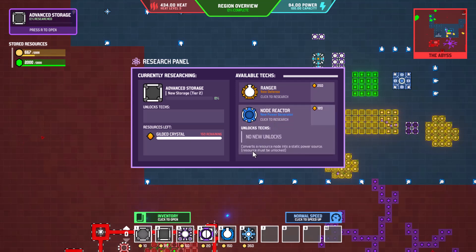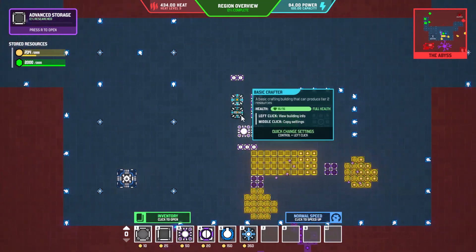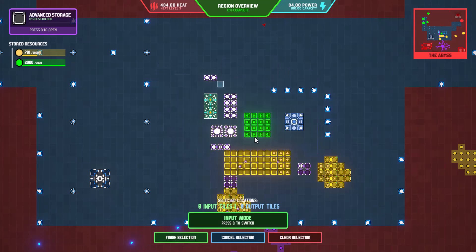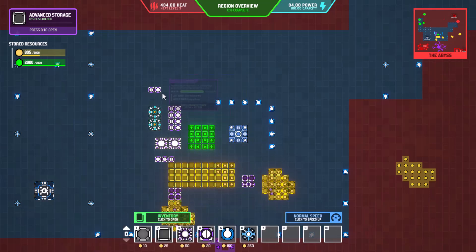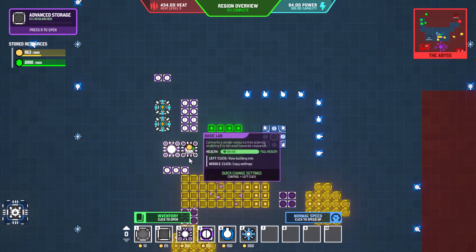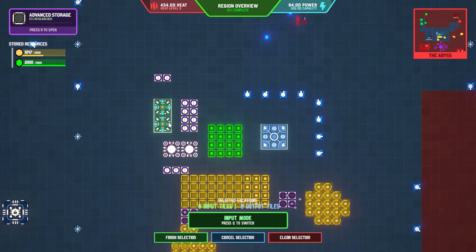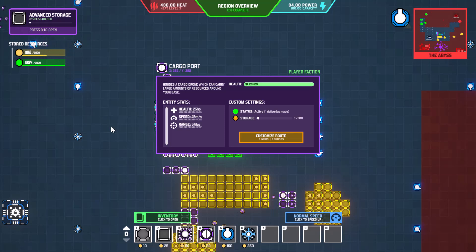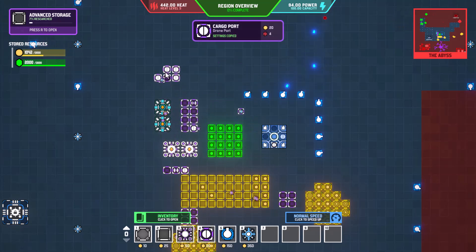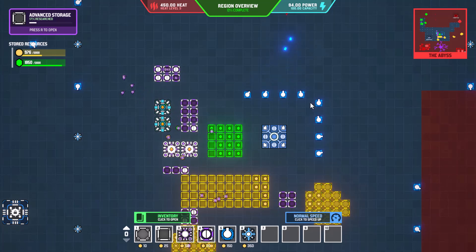We're going to have to figure out how to unlock some of this stuff because we do have the resource, we just can't do anything with it. The output is going to be the basic crafter — there we go. We're making that resource now and can output it to do our stuff.